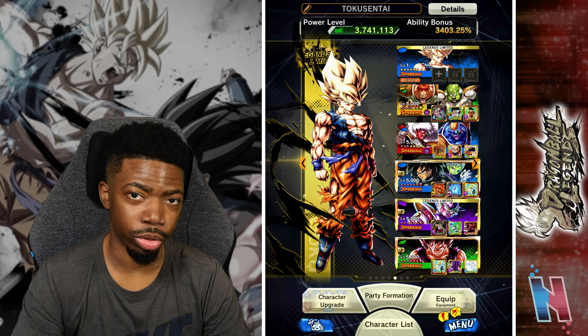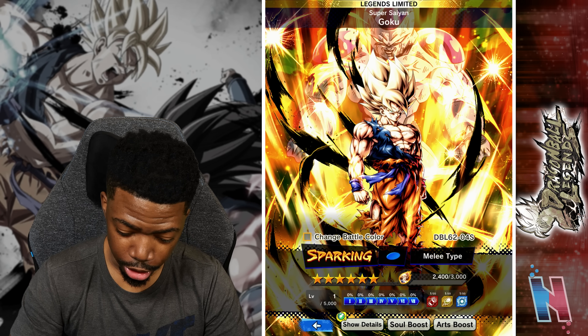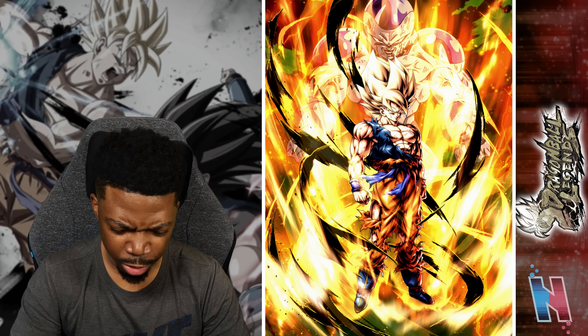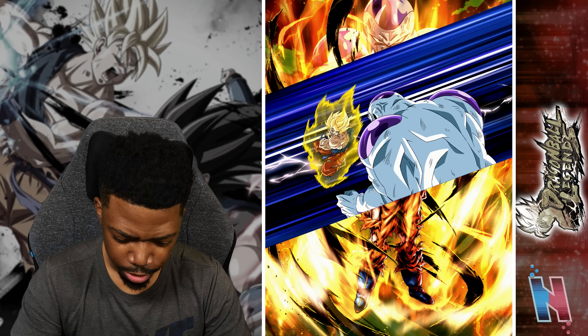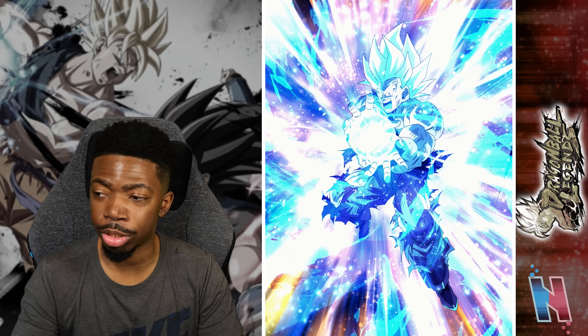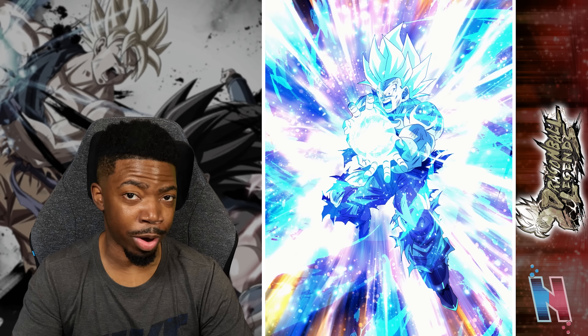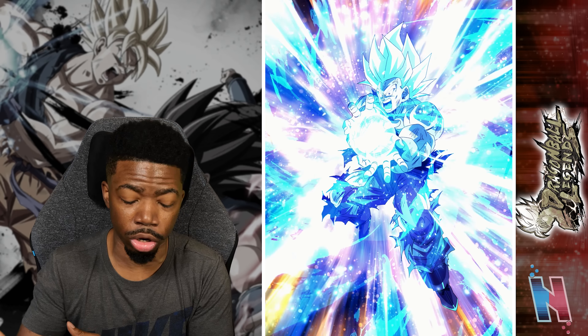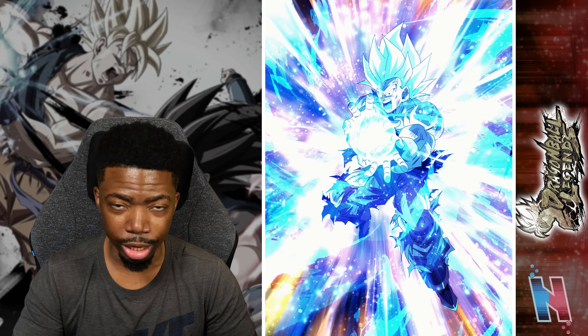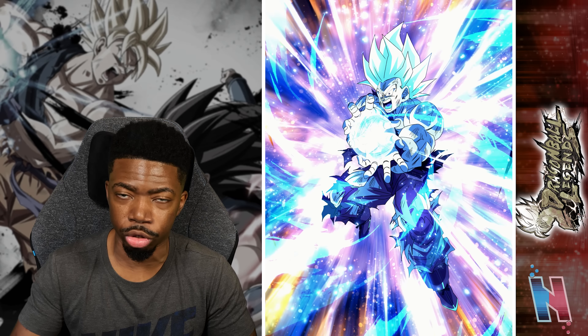I want you all to look at how impeccable this art is. Surely it has to be flicked — there's no way it's not. Send him out, yes sir! We managed to get Super Saiyan Goku. I'm going to try to throw some Multi Z Power on this unit to get him past six stars if possible.